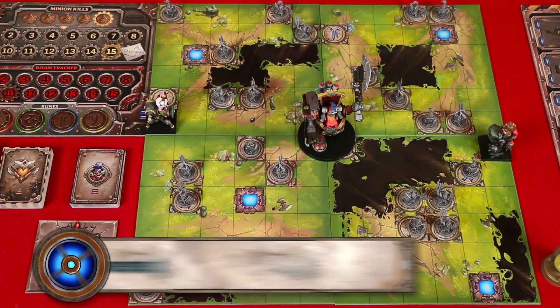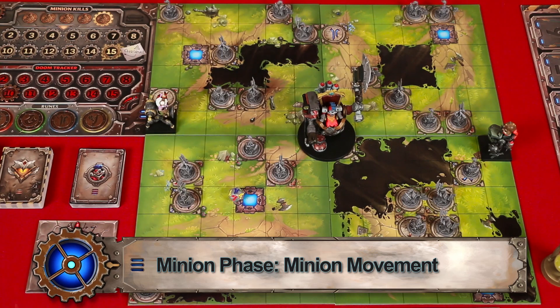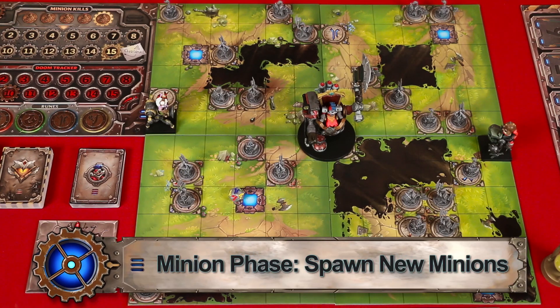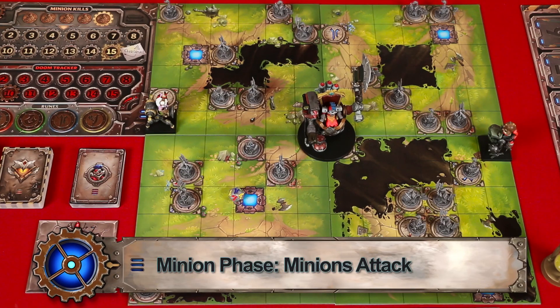For the minion phase, during minion movement, roll a rune die and then move all minions one space in that direction. So in this case we've rolled blue — there's the blue crystal — so all the minions, unfortunately for Tristana, are going to head in her direction. Then during the spawn step you'll add new minions to all empty rune spaces showing that just rolled color. And in the final step minions will attack as normal.